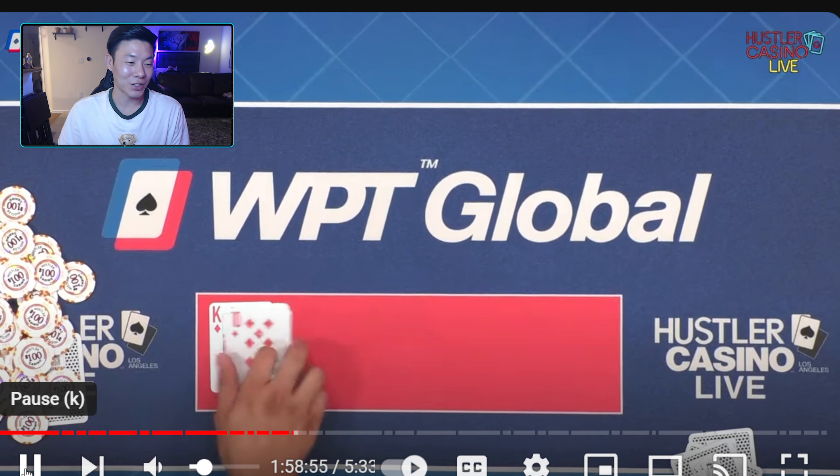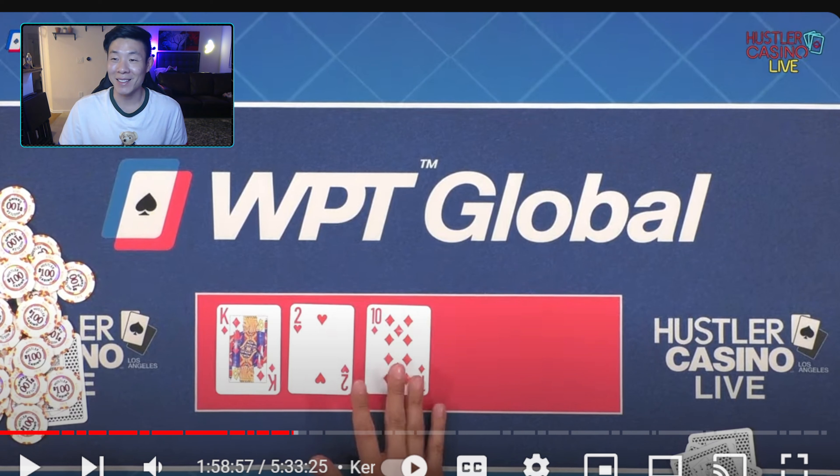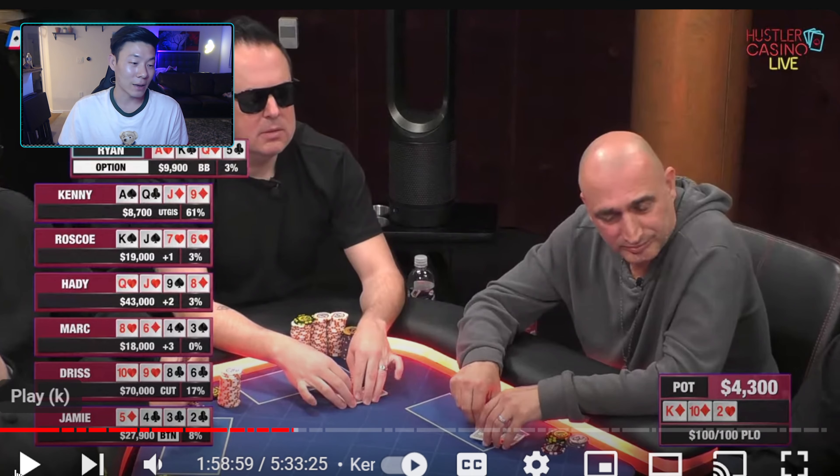You can tell these guys are just having fun — a bunch of recreational players, which is great. The flop comes king-ten-two with two diamonds. Kenny actually flops a monster wrap with the third nut flush draw. I don't mind just potting this flop with the stack-to-pot ratio at two-to-one, because you can potentially get some weaker hands to fold like king-x, a pair with the lower flush draw, and possibly hands like two pair — ten-two or king-two. But he decides to check.